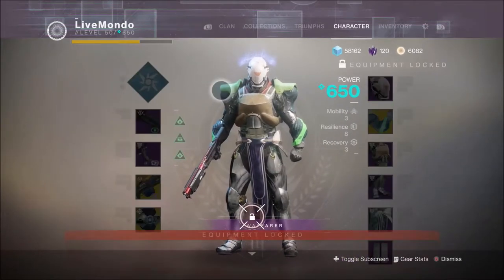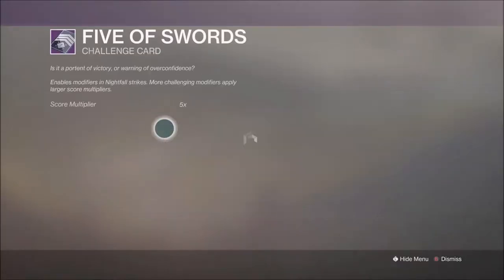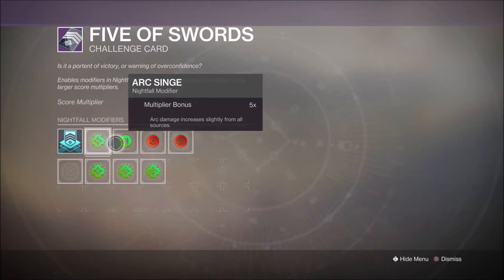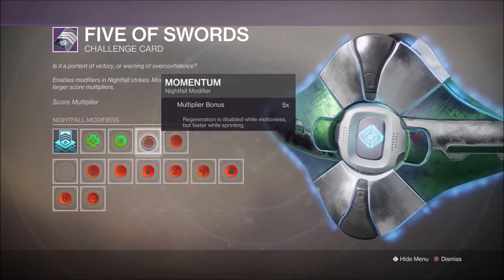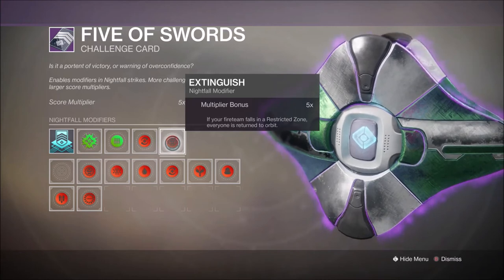As usual my armor has machine gun reserves. I have a 5 score modifier with 110 power handicap. We're using Heavyweight, Arc Singe, Momentum and Extinguish. I am not using Match Game.